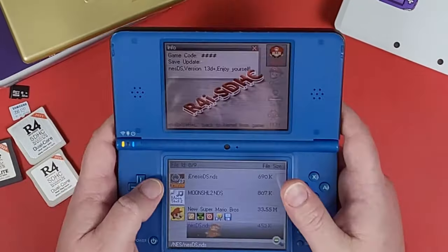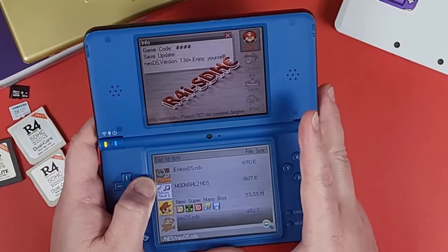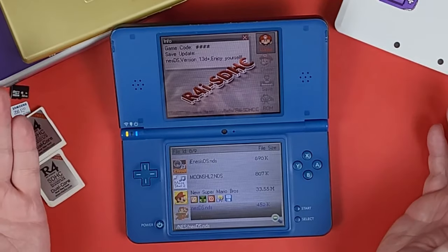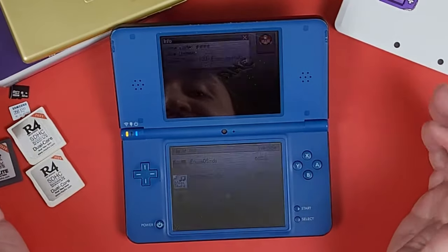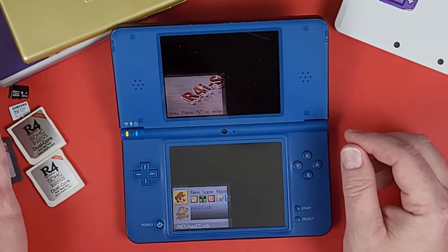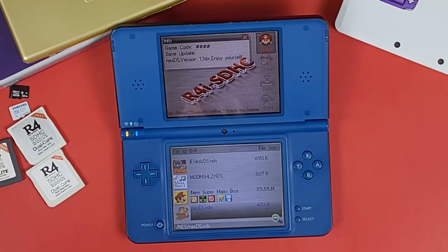So basically that is it on this card — specifically the real-time save card that says R4ISDHC.com. Don't forget to subscribe. Don't forget to send me a super thanks if you enjoyed setting up your R4 card today and were able to play. If you want to become a member, members get perks — access to certain things, certain videos early, and private guides. If you become a Patron, I have other informative content on Patreon for paid members. Have a nice day guys — enjoy gaming on your real-time save R4 card that says Bomberman, in 2024 and beyond. Bye-bye!